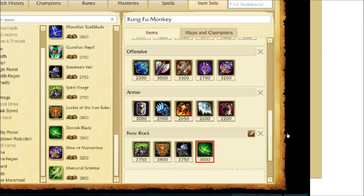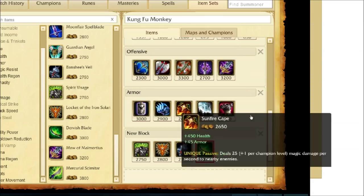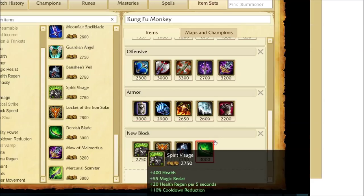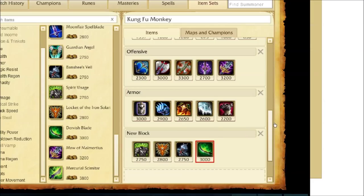These items are all situational. Most of the time you're going to be going with your offensive items unless you're having to go tanky. Randuin's Omen is probably your best armor item, and Spirit Visage is going to be your best magic resist item to go with. Let's go ahead and jump into the gameplay footage, and I'll see you all at the end of the video.